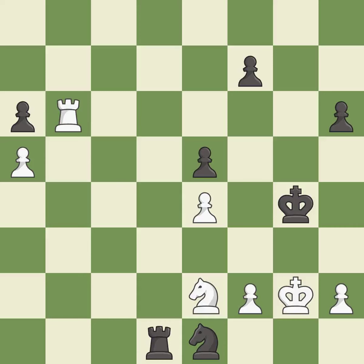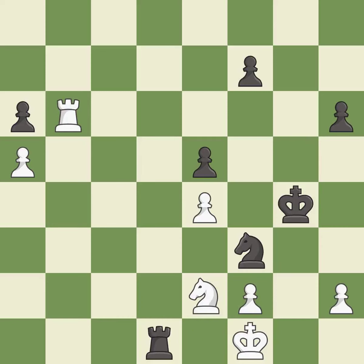This evades the check from the knight — it is best. This continues down the road to checkmate — it is best. This defends a pawn that was under attack and had no defenders — it is forced. And the game is over — it is best.